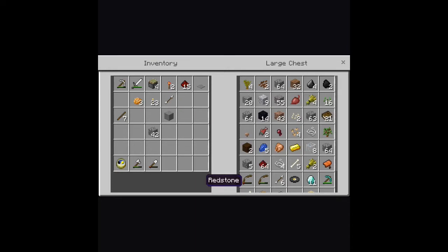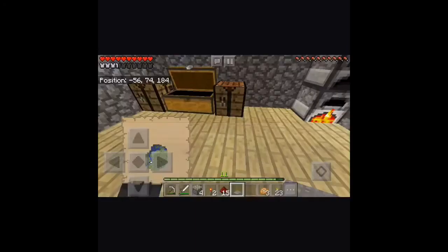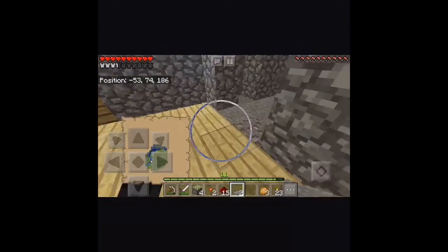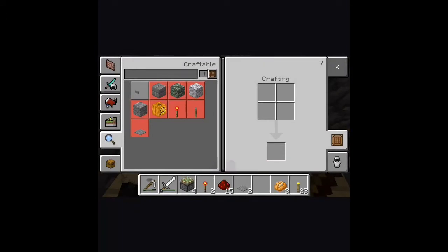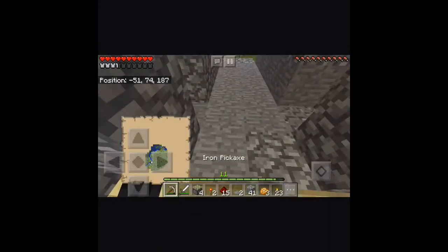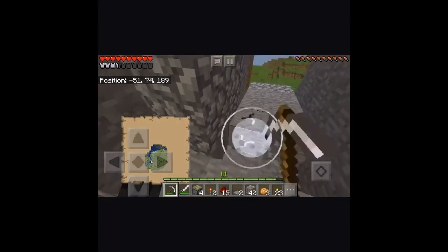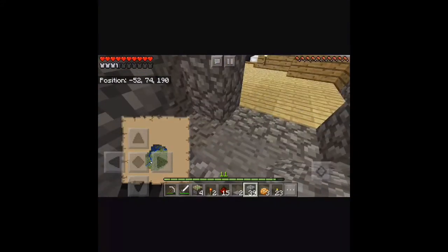I don't need that right now, I don't need those. Another 3 — that's fantastic. Another pressure plate. I probably did need the sticks. Let's go here, let's do that, and then we're going to make all of this cobblestone, like that. So we technically have everything.